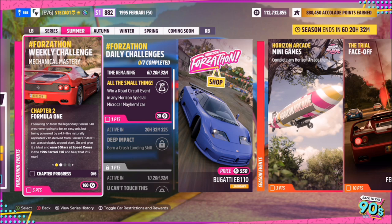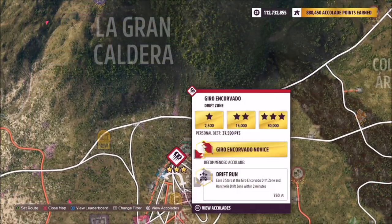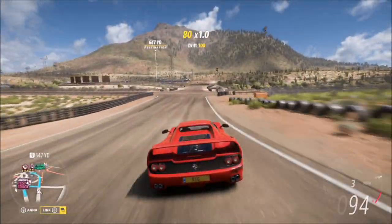The first challenge wants you to earn six stars at speed zones, which is nice and easy to complete. To start with, you want to head over to a speed zone of your choice. Personally, I always opt for the festival speed zone — three stars on here is only 110 miles an hour, so it's really easy to achieve and you don't need a massive run-up.